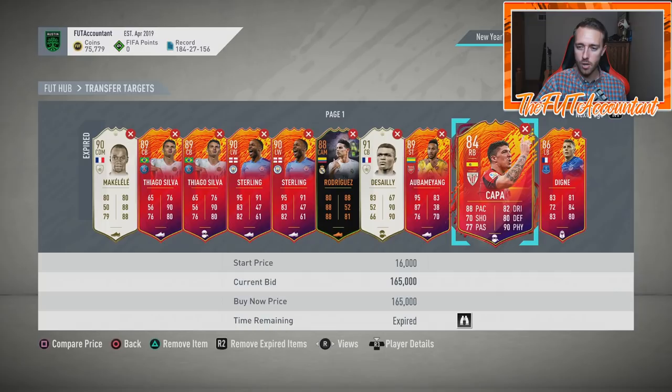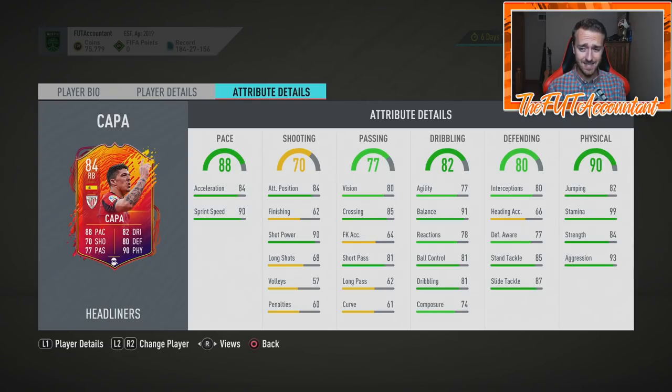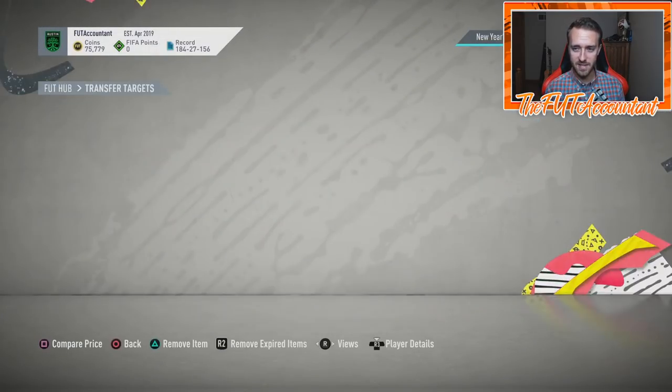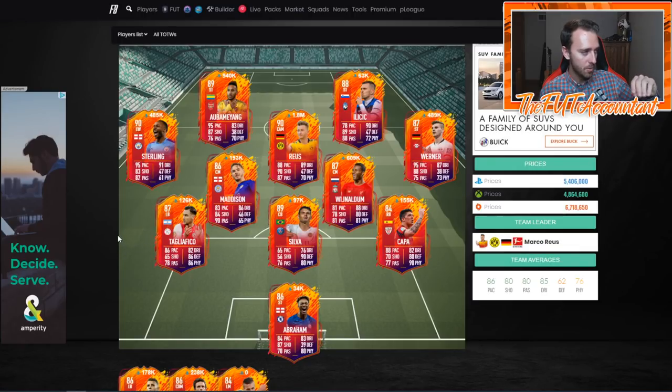We're trying to find rare cards that don't have many overnight listings and that people want to use. Looking at the squad one more time — I'd stay away from Wijnaldum and Maddison. Both were extinct earlier today and it's hard to figure out their true low price. Wijnaldum's 87-rated with only one stat over his card rating — he shouldn't be worth 600k, but it's Liverpool and they're almost guaranteed the upgrade. I like Kappa, I kind of like Tagnlifico too because people think he has an SBC and there's less demand.